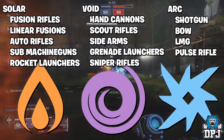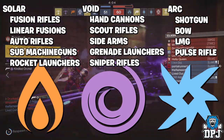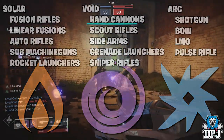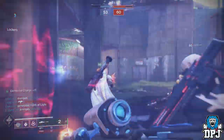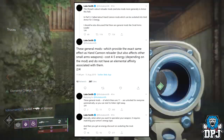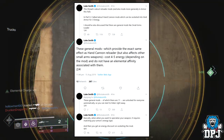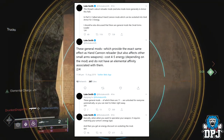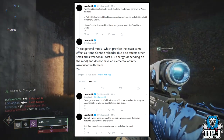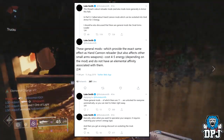With individual weapons tied to individual energy elements, many people in the community thought loadouts were restricted — and I actually thought this initially too — but Luke Smith of Bungie cleared this up on Twitter. This is what he said: this thread is about reloader perks and mods more generally in armor this fall. In part 2 of his post he talked about hand cannon mods which can be socketed into void armor for reduced energy.